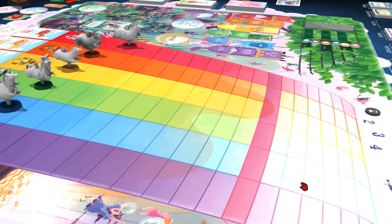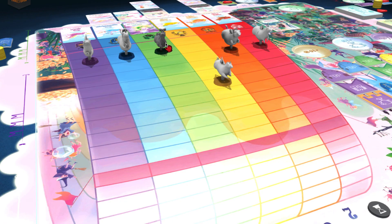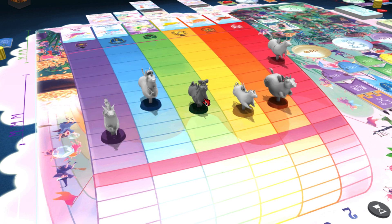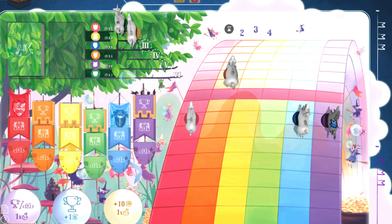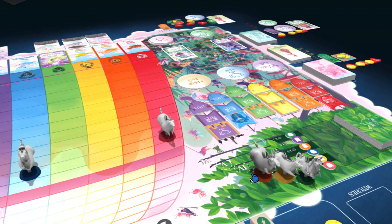After all unicorns have been moved, the first player rolls the sprint dice. The unicorns that match the colors rolled each move one space forward. After applying the effects of both the movement card and the sprint dice, if a unicorn has reached or crossed the finish line, that unicorn has completed its race and you move its miniature to the highest available space of the race ranking. If more than one unicorn crossed the finish line during the same race turn, the unicorn that moved more spaces beyond the finish line ranks higher. In case of a tie, the unicorn with the higher odds wins the tie, and if still unresolved, the first player decides which unicorn arrives first.